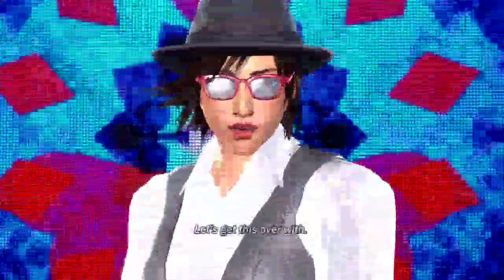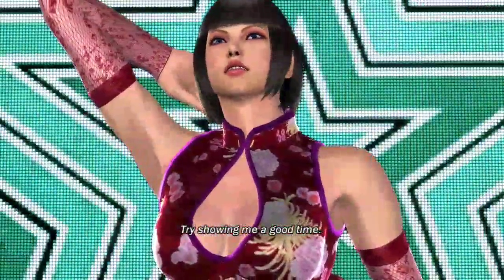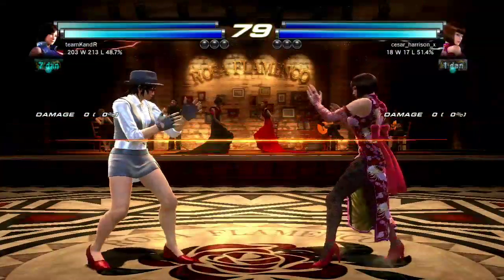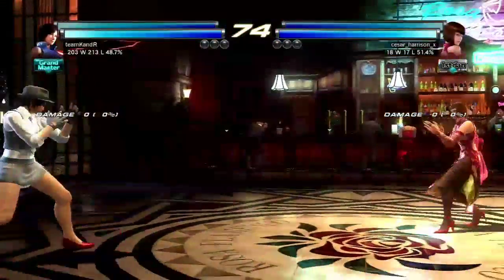Here she's paired up with everybody's favorite other Kazama, Asuka. I think in the lore she's probably Jun's niece. Here we got Anna. This is just my four most recent matches with the Kazama girls.